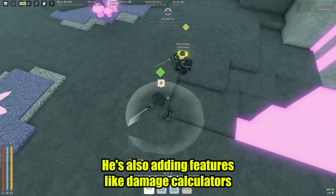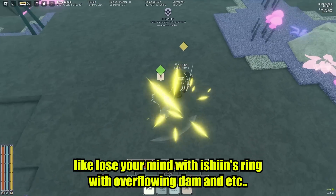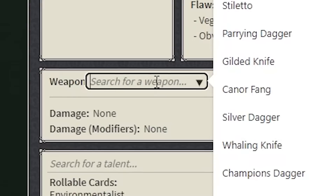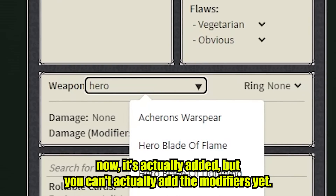He's also adding features like damage calculators that will actually calculate your damage with a ton of modifiers — like Lose Your Mind with Ishan's Ring, with Overflown Dam, and so on. If you go to the site right now, it's actually been added, but you can't add the modifiers yet.